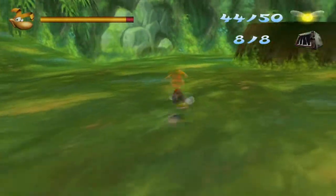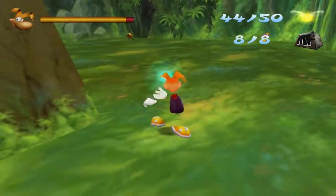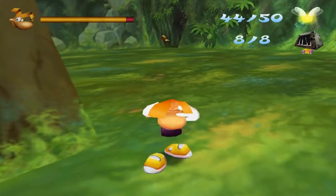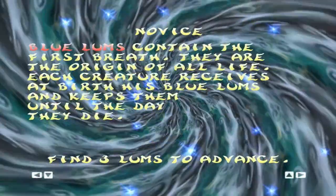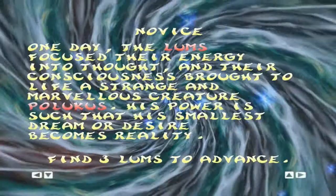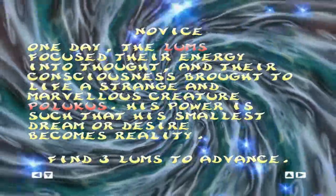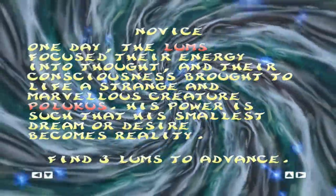Before we progress, I kind of forgot to do this, but let's look at more of the Knowledge of the World. I might actually have enough for two more parts. Three Lumps — well, that's kind of wasted. Anyway: one day the Lumps focused their energy into thought, and their consciousness brought life to a strange and marvellous creature — Polokus.